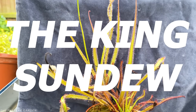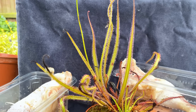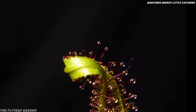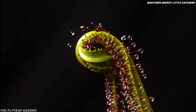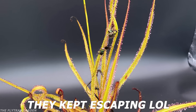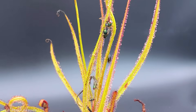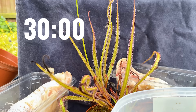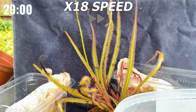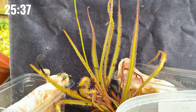The King Sundews are the biggest Sundews in the world, and as you saw right at the start of this video, they do something that makes them extremely special — they wrap their leaves around their food as it struggles to get free. I have finally managed to get some good footage of our King Sundews doing just that after today's event. But before that happens, the King actually needs to catch something. As we have seen in the past few events, he isn't too good at holding on to the bugs that come his way.